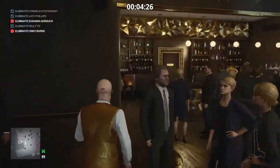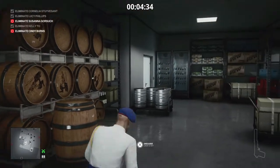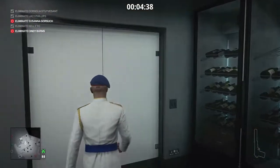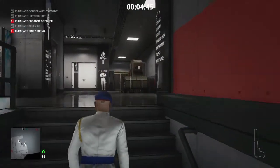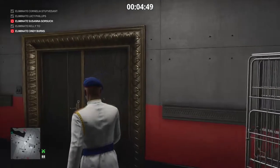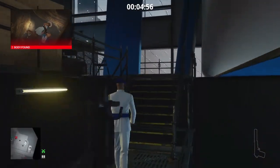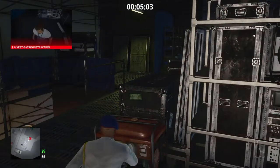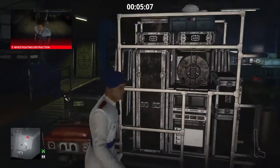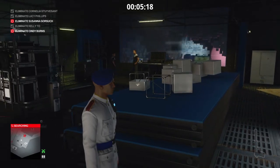We're now gonna make our way back behind the black and gold bar and put back on our security guard outfit, then make our way up to the art installation — the little technical area above it — which is where our fourth target will now be. You may have noticed she was down at the black and gold bar with Cornelia and Lucy, but once Lucy makes her way towards us, the tech lady will make her way up here. So we're gonna make our way up the stairs and wait for the conversation between the tech staff there to finish before we turn the generator on and off.